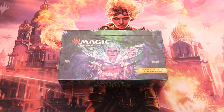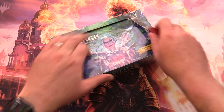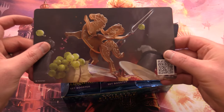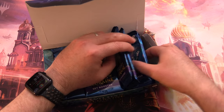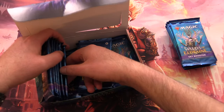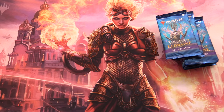Today on MTG Unpacked, we're getting stuck into a brand new set booster box of Wilds of Eldraine for patrons. We're just going to be snacking on this one today, grabbing 10 packs — four, five, six, seven, eight, and two more — and we will consume the rest in future videos.